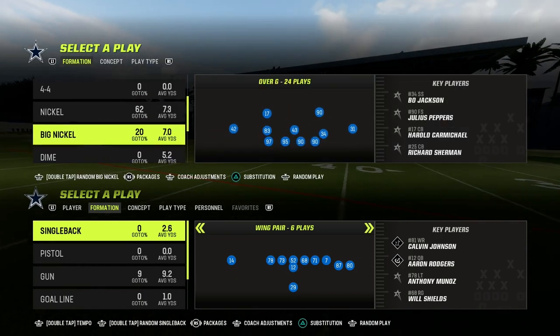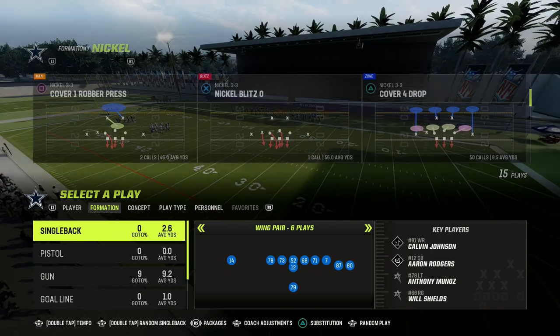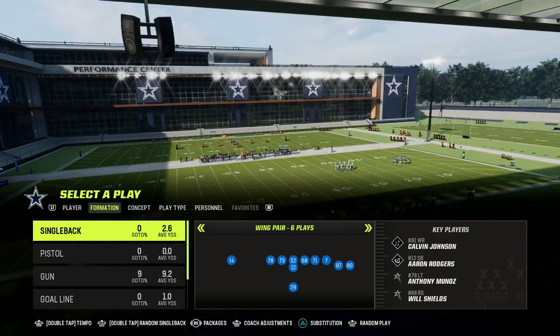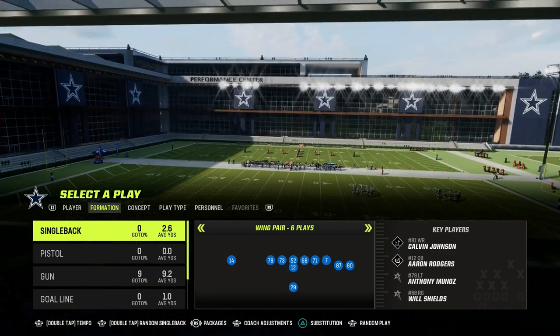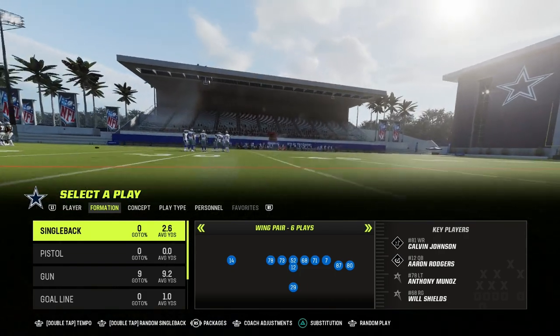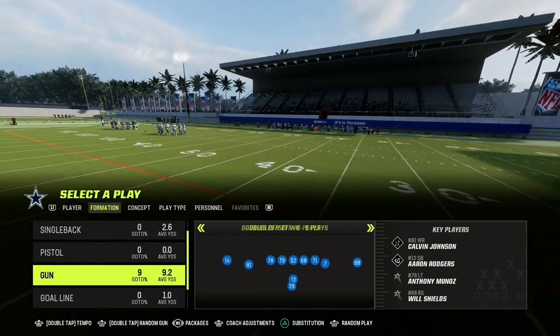What we're going to be doing today is I'm going to be showing you one of my personal favorite passing plays in all of Madden, and that is the Y-Cross concept. I'm actually going to show you how you can run this concept out of multiple formations. I'm going to show you the base formation, which is an Air Raid concept, and then how to create it out of literally any formation — gun-tight, gun-bunch, anything.